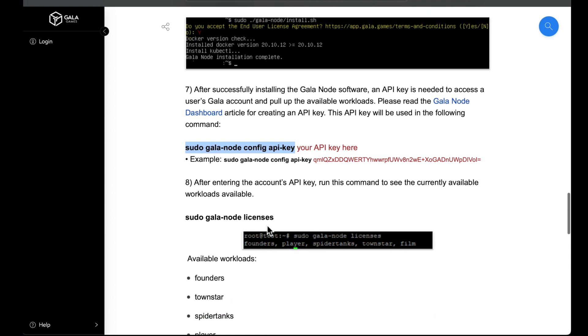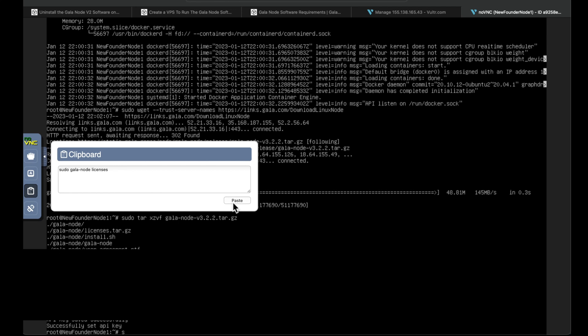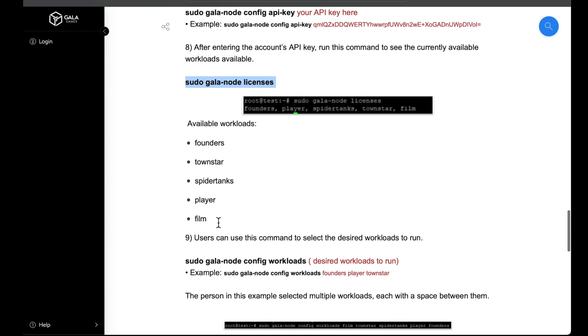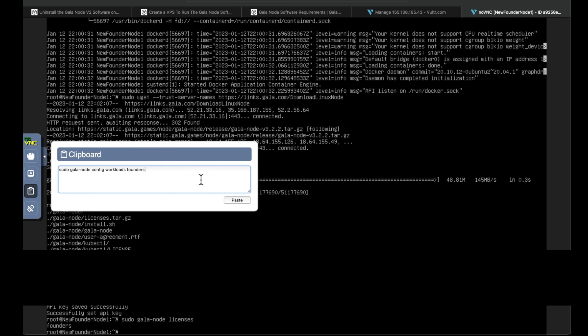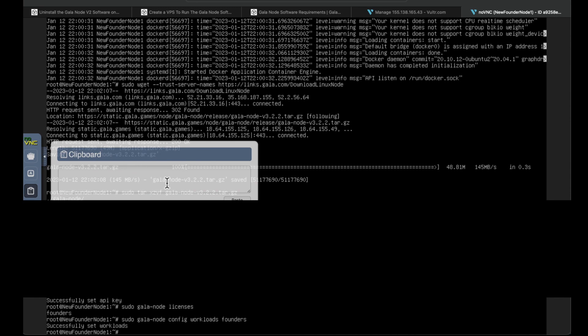Now type in sudo gala-node licenses. Based on what kind of nodes you have, this gives you the different workloads. Paste it in, click off the screen, hit enter. Underneath it just says 'founders' — those are the available workloads. Now run the set workloads command. Whatever kind of node you're setting up, put that type in the command. Mine is founders, so I'll leave it as founders. The example shows space player space town star if you had a founders player and Town Star node.